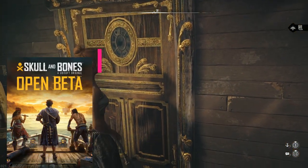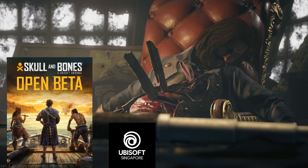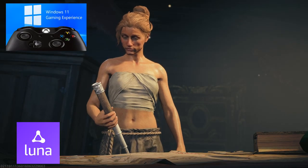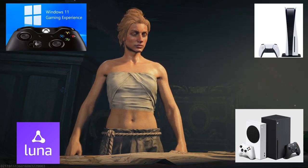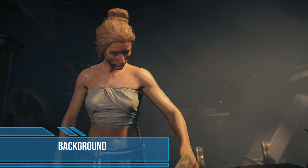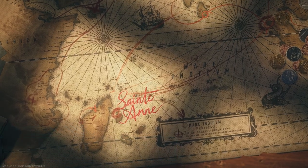Skull and Bones was developed by Ubisoft Singapore and is soon to be released in February of 2024 on Windows PC, Amazon Luna, PlayStation 5, and Xbox Series X and S. This is an action adventure that is also a tactical game set in an open world environment, played in third person perspective.